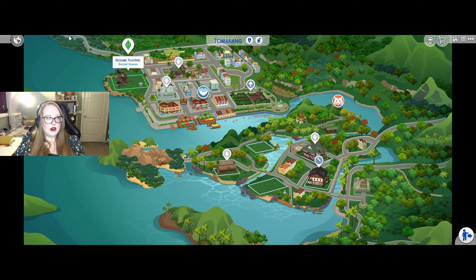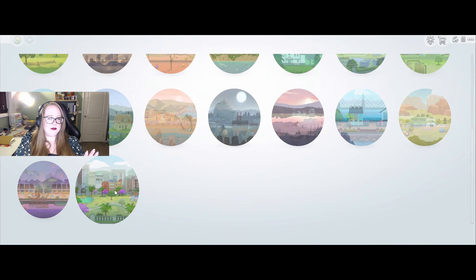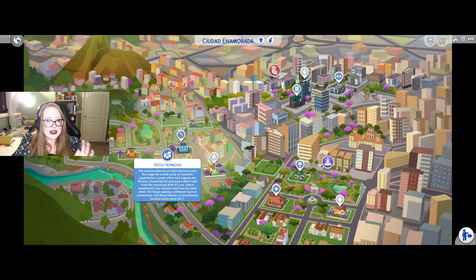So we're playing in Tomerang with Rosalie right now. We also have the new world here, Ciudad Enamorada — I'm probably butchering that, I'm so sorry. Let's jump in and have a quick look since we are checking out the Lovestruck pack. We've got three districts. Vista Hermosa: its serene embrace sets the stage for a wide array of romantic experiences. Locals often visit Laguna del Abrazo, a bustling hotspot just a short walk from the renowned Wall of Love. For those seeking a different type of connection, visit Beso Repado, a motel open 24-7. Convenient.